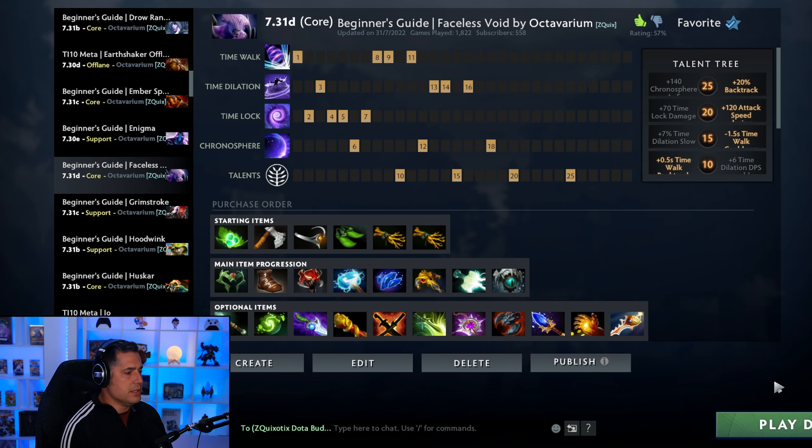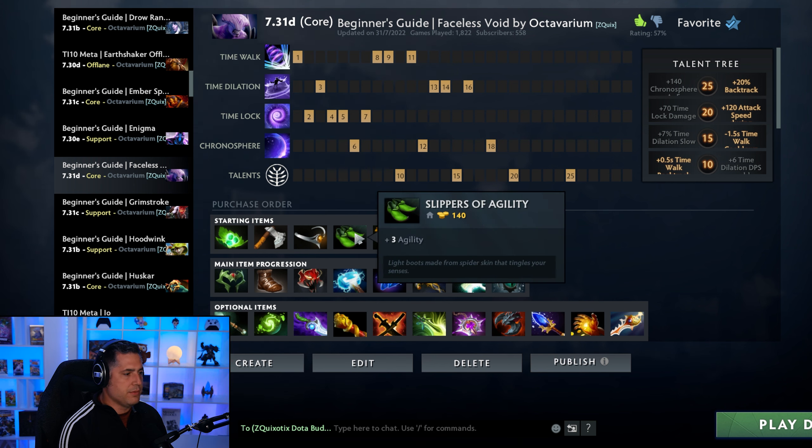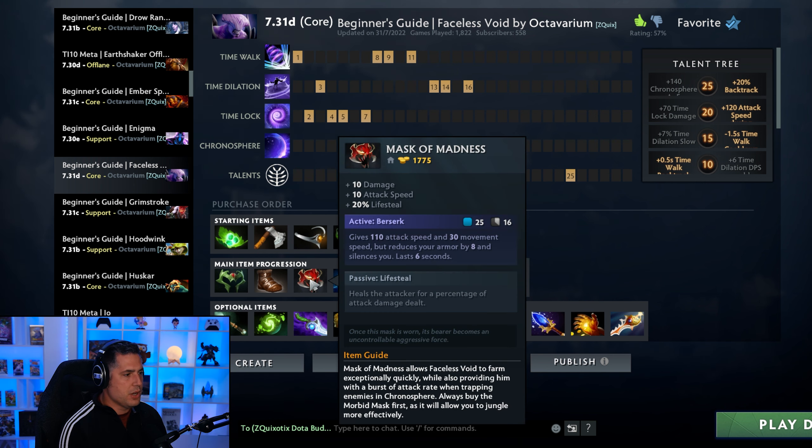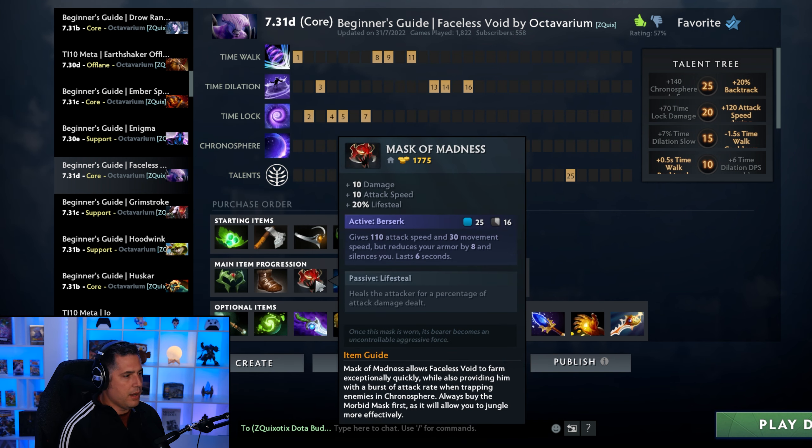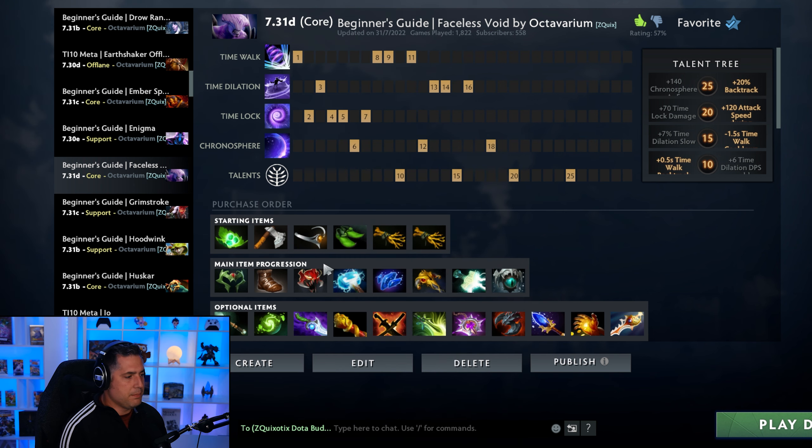The traditional build had you stacking stats early on with multiple slippers of agility and you'd sell them off once you rush Mask of Madness, but now most pros are actually building a value wraith band. From there they're going boots into Power Treads into Mask of Madness which allows you to farm very rapidly. I did do a complete beginner's guide on Faceless Void which I'll link up above, but I'm going to talk you through the updated build today.